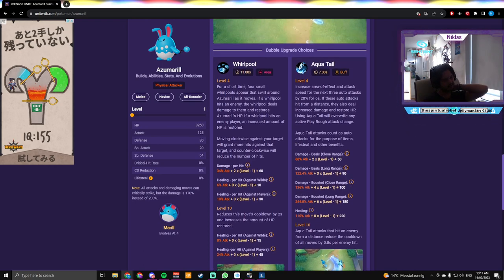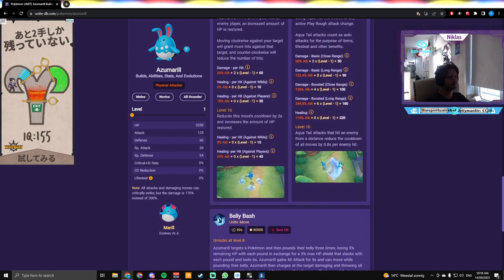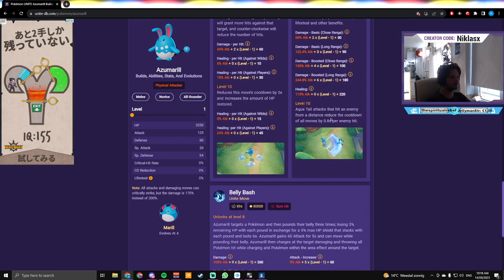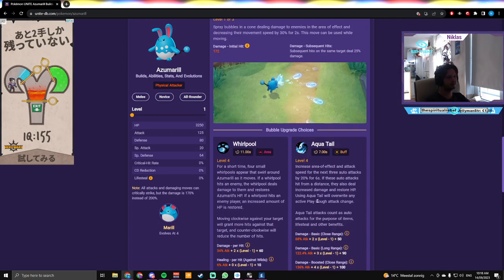Aqua Tail — which I think is right now the better move — increases area of effect and attack speed for the next three auto attacks by 20% for six seconds. These auto attacks hit from a distance, deal increased damage, and restore HP. Using Aqua Tail will override any active attack change. Aqua Tail attacks count as auto attacks for items, lifesteal, and other benefits. Attacks that hit an enemy from a distance also reduce the cooldown of all moves by 0.8 seconds — I did not know that, that's really good.